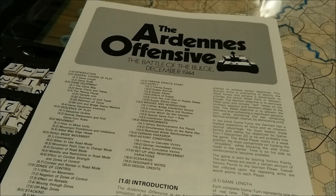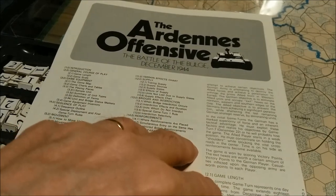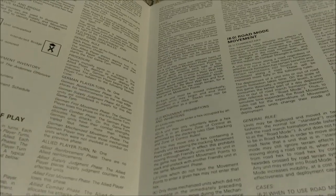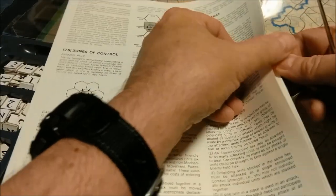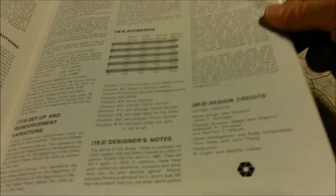The rules are printed on standard weight paper and consist of 8 pages in an accordion format, as SPI was wont to do back in those days. They are black and white with very few illustrations. Here's an example of how the rules work - you get to this part and then have to fold it, going back to get to the back side. It's kind of inconvenient, but that's how SPI was doing a lot of their games back then.